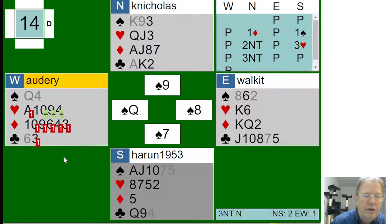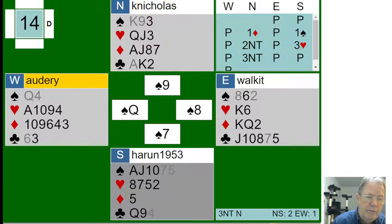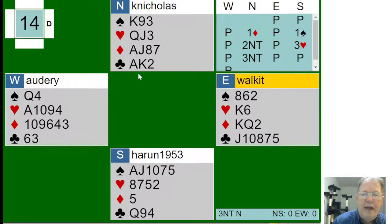GIB says as long as they don't lead a low heart, I'm going down one. So if they lead a low heart, I can still make it. But they led three of clubs — which they did — and I'm going down one. What's happening here is we're setting up those clubs. Now it says no matter what I do, I'm either going down one or down two. So this GIB hand viewer link shows you what should have happened or what could have happened. It was pretty hard to know there was a doubleton queen of spades over there.